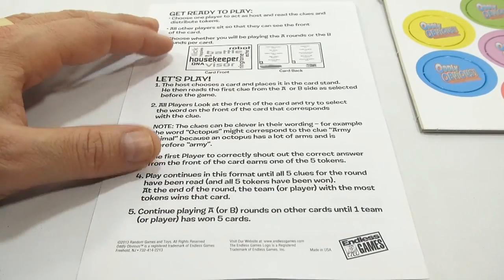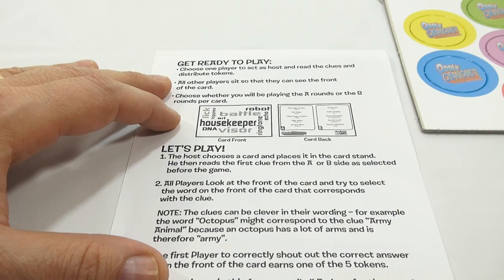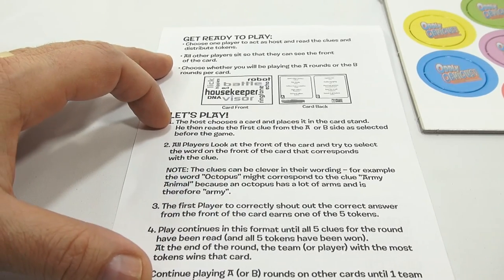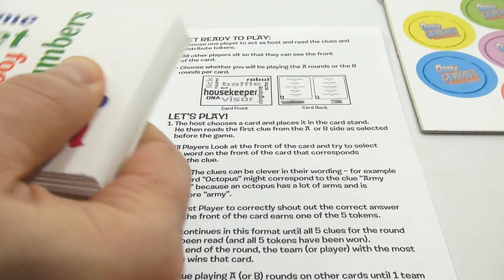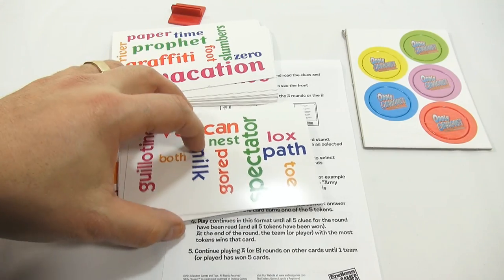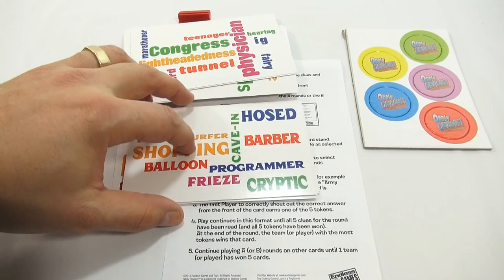Choose one player to act as host to read the clues and distribute tokens. All the players sit so they can see the front of the card. Choose whether you'll be playing the A round or the B round per card. I also noticed there are some other games printed in their collection — Scruples, Cupcake, Crazy Legs. The cards all have different words, different organization and color, some going horizontal and some going vertical.